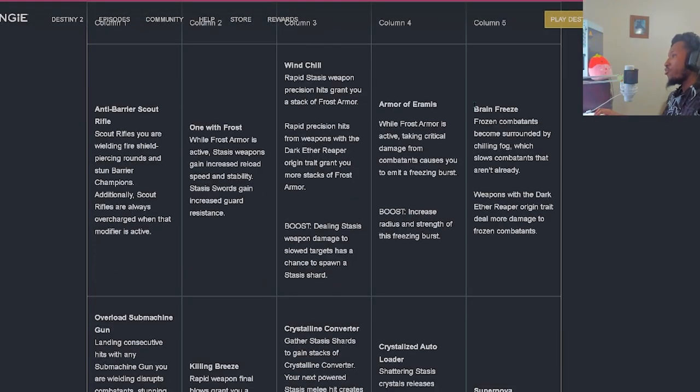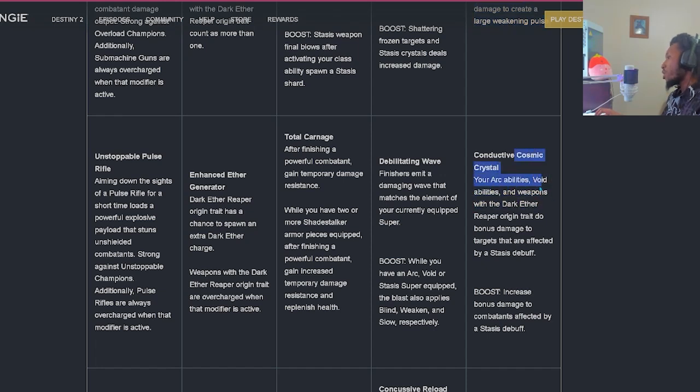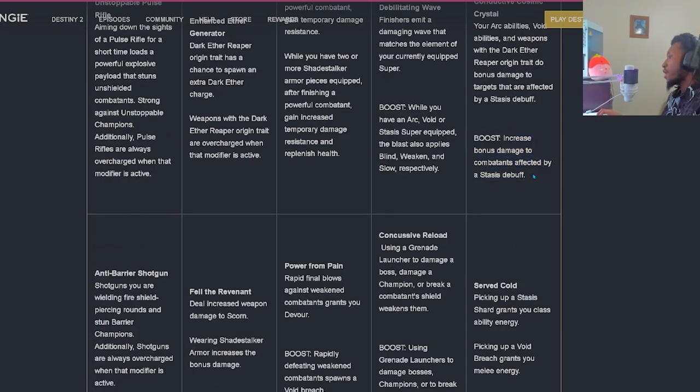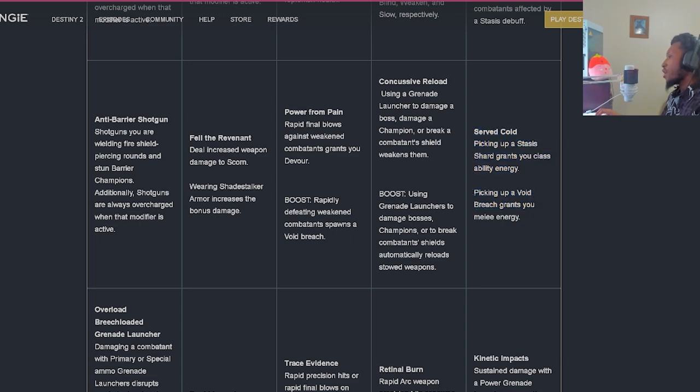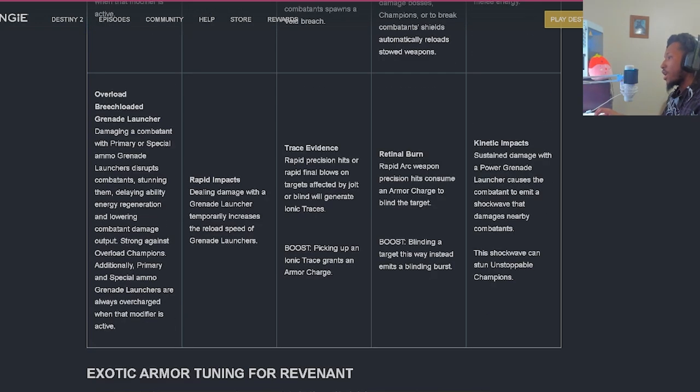'Conductive Cosmic Crystal' - your Arc abilities, Void abilities, and weapons with the Dark Aether Reaper origin trait do bonus damage to targets affected by a Stasis debuff. The boost increases that bonus damage. 'Serve Cold' - picking up a Stasis Shard grants Class Ability Energy; picking up a Void Breach grants Melee Energy. They didn't include anything for Ionic Trace here - this is just Stasis and Void focused. 'Kinetic Impacts' - dealing damage with a Power Grenade Launcher causes the combatant to emit a Shock Wave that damages nearby combatants. This Shock Wave can stun Unstoppable Champions.